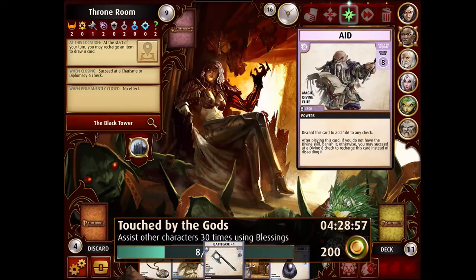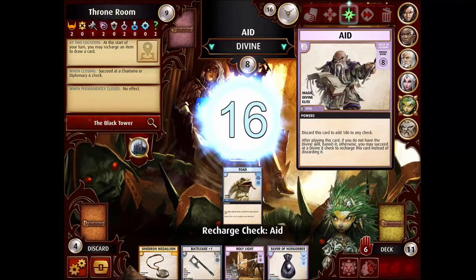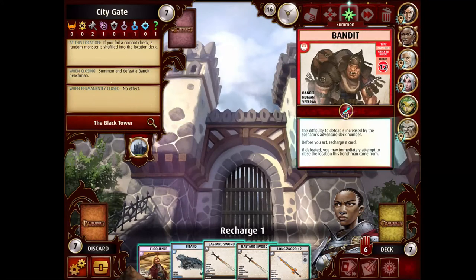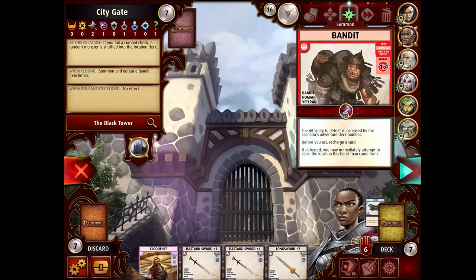What's nice is we're still going to have the Incendiary Cloud to help kill the Bandit Henchmen that Selah now needs to kill to close the location. The Bandit Henchmen are not totally trivial anymore — they do get a bonus for the adventure deck. They started out at 8 in the first introductory scenarios and now they're up to 12 plus 4 because we're in Adventure Deck 4.